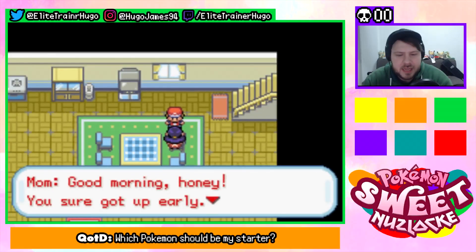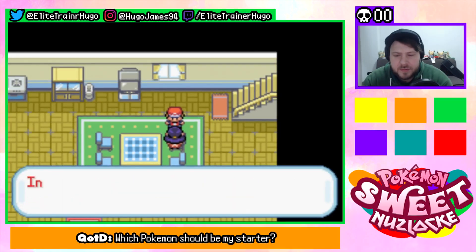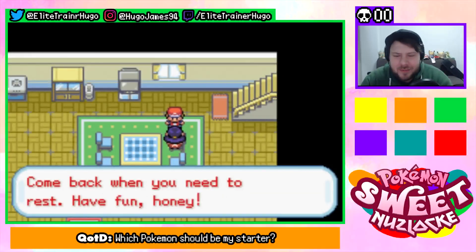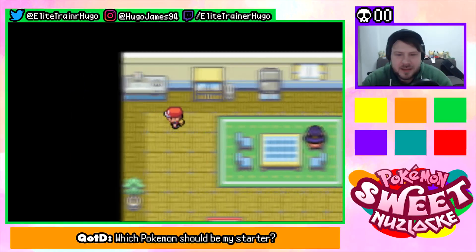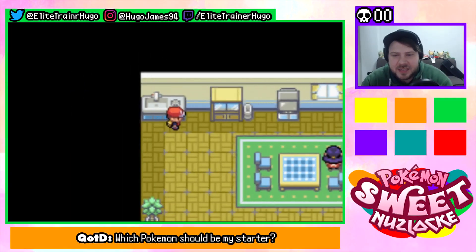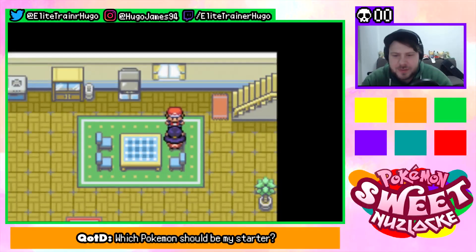Good morning honey, you sure got up early. You're probably going to go exploring now. In that case, you should take these — town map and a pair of... you spoil me! Don't forget you can run by pressing the B button. Look at that, we can run inside — great! Movie 4.0? She's still watching Stand By Me. This is a sink.